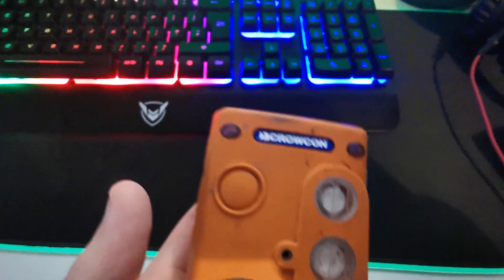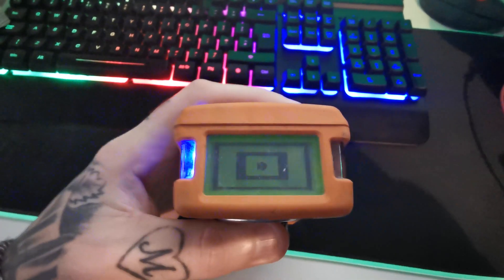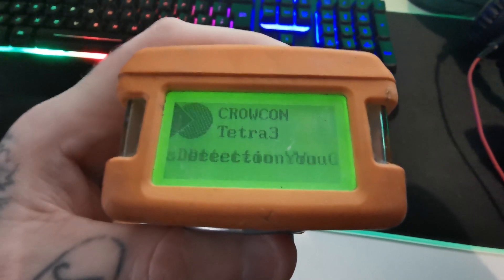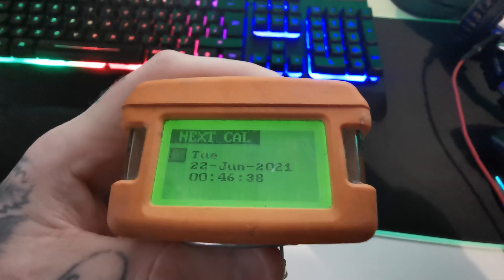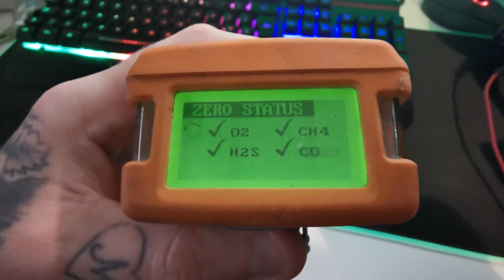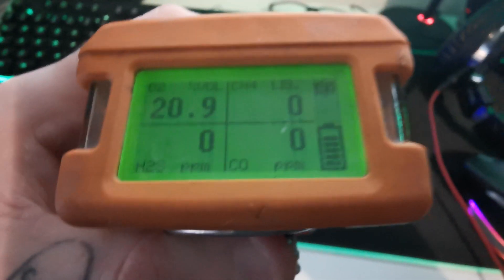It detects carbon monoxide, methane, oxygen, and hydrogen sulfide, but it also has an expanded range for ammonia and sulfur dioxide. You turn it on and it'll alarm, then it'll show today's date and the date that it needs calibrating next, which is the 27th of June. You should do this outside so you get the actual readings. It's reading 20.9% oxygen — CH4 is methane, H2S is hydrogen sulfide, and CO is carbon monoxide. That's what it's testing for in the mines.